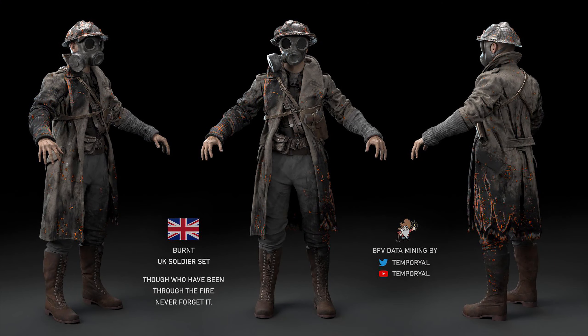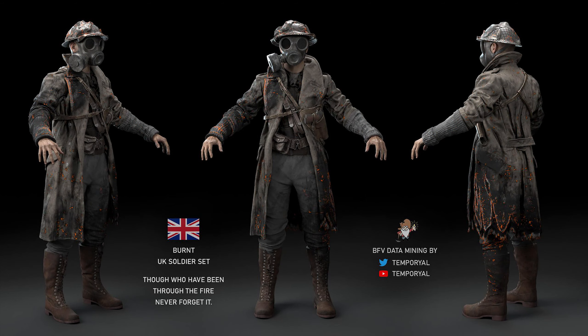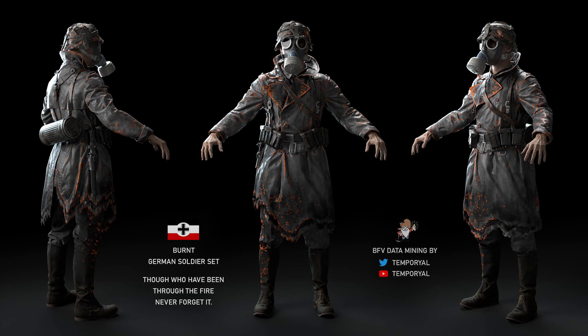It is the burn set for the Allies and the Germans. It uses the wolf torso for the Germans, but it has a special shader to make it look like it is still on fire — for example, when you run around it might light up.